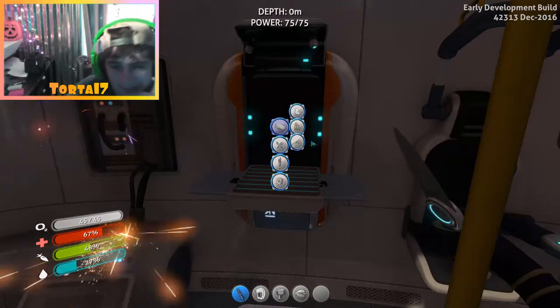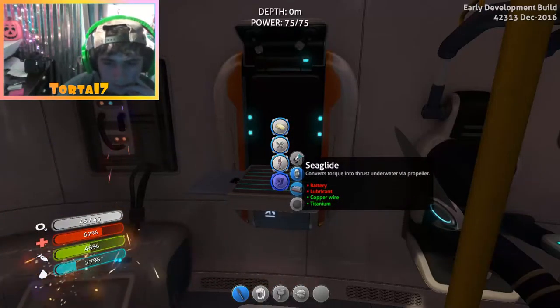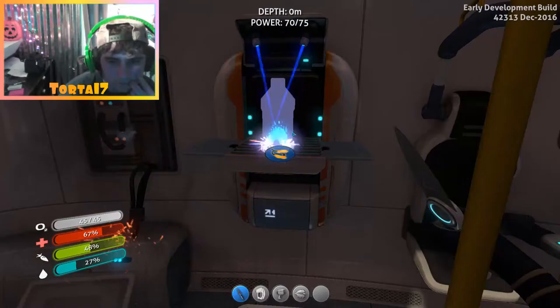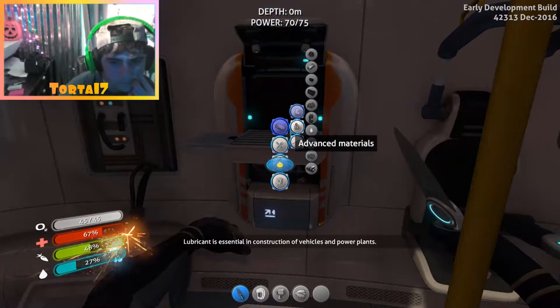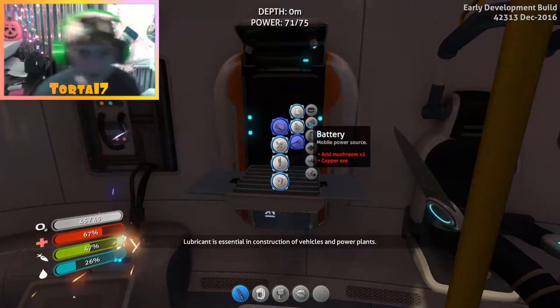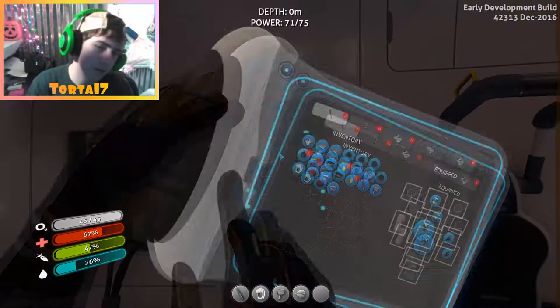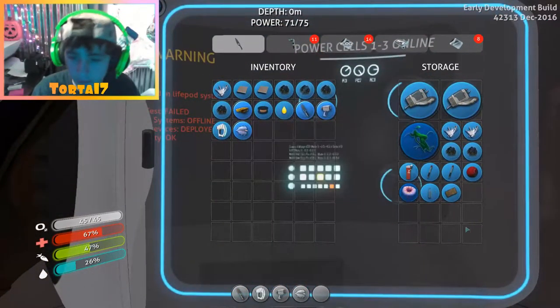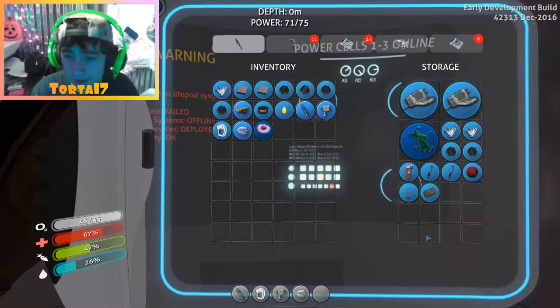But I can't make that. So what do I need now? I needed a battery and lubricant. I'll make some lube — that's a big tub of lube. And a battery — I need acid mushroom and copper ore. I think I'm out of copper ore though. Yep, I'm out of copper ore.